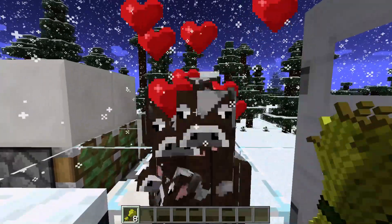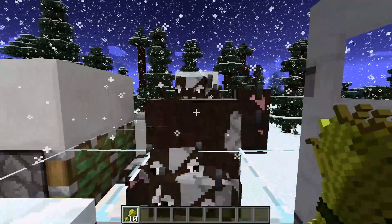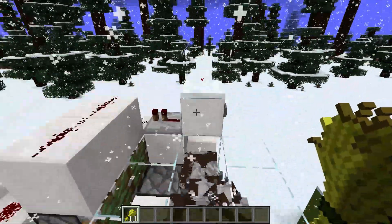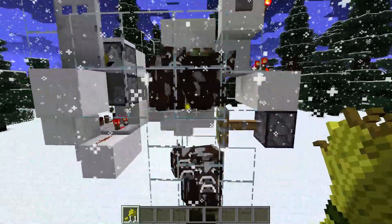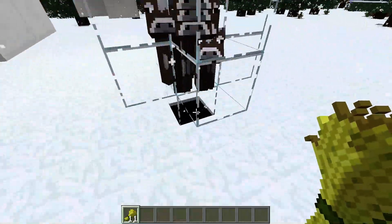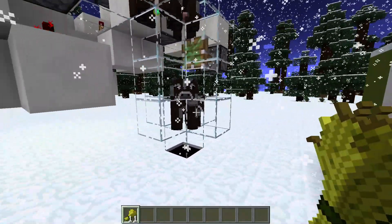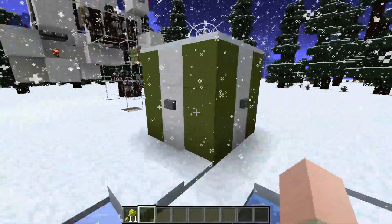After some time the water disappears again and the cows will be able to grow up and breed again. If you have enough cows in here, you can bring half of them down and there will always be some up here, but the ones down below you can just kill with lava and get all the steak. So it's a good source of food.